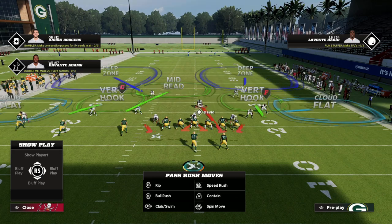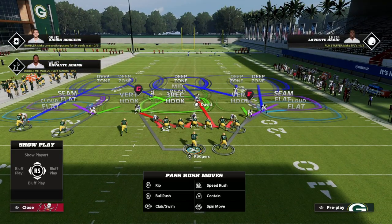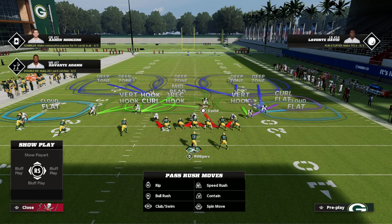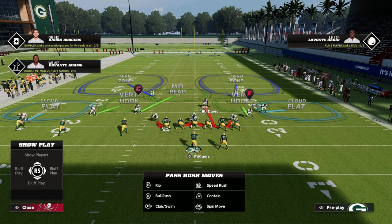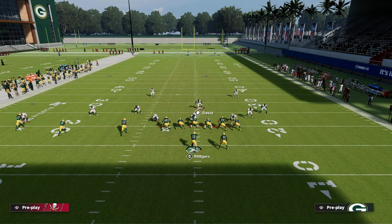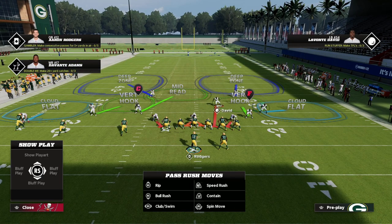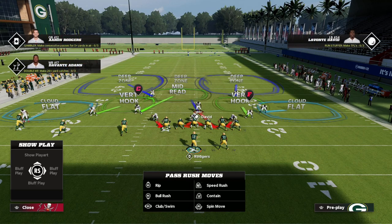Another vulnerability is that a lot of good Cover 2 players will put a defender in the deep middle of the field, which covers the deep middle but leaves the sidelines open. If they're not putting someone in the middle, the deep middle is open too. So really the two sidelines outside the safeties and the deep middle of the field are all open. We can also attack vert hooks, since those play from the hash mark to the numbers, and hitting that underneath area is another potential option.